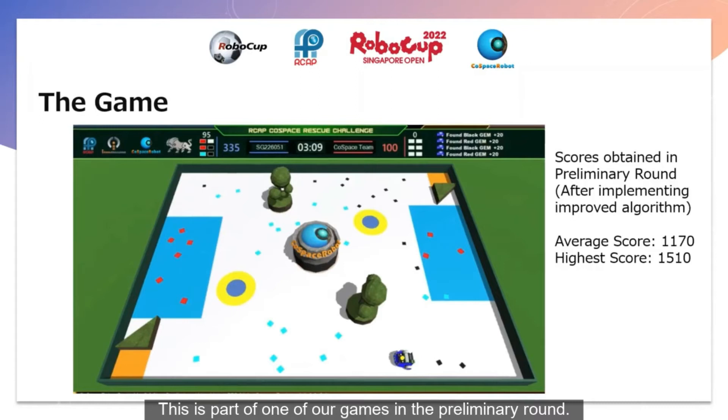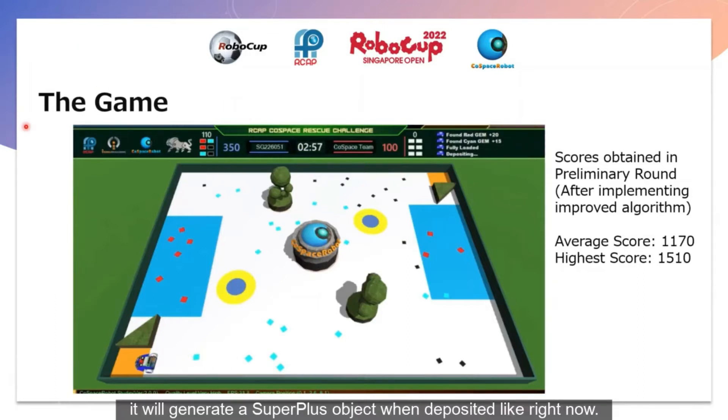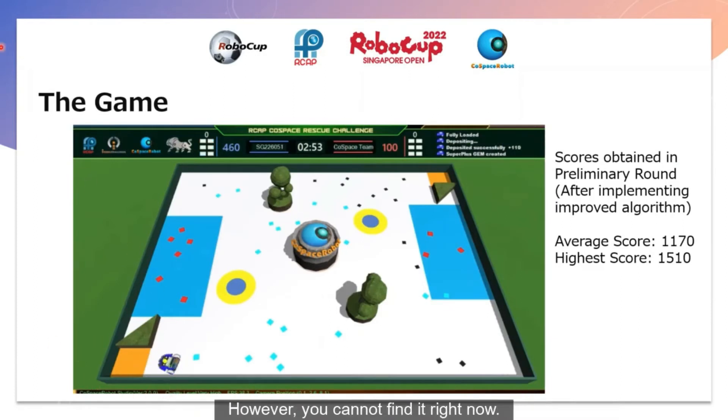This is part of one of our games in the preliminary round. The robot moves and collects a signed object. Now it has two blacks, two reds, and two signs in its backpack. Because it has these objects, it will generate a super-class object when deposited, like right now. However, it can't be found right now — it is either not generating, not loading, or hidden somewhere.